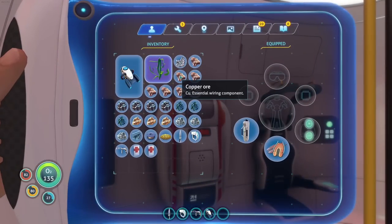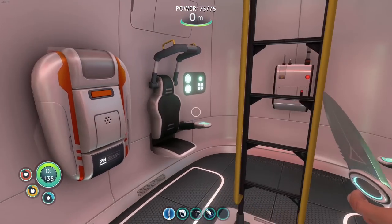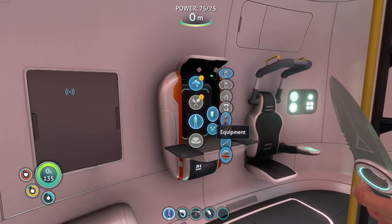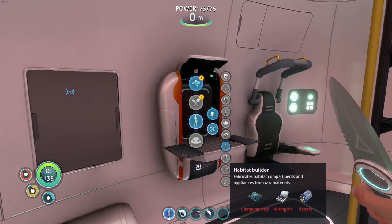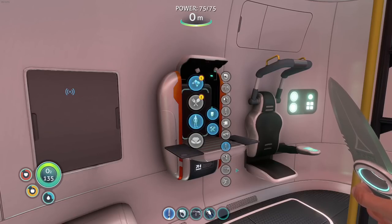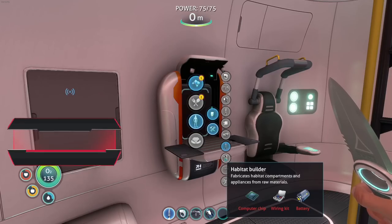We've got some copper ore, silver ore, and gold. I really want the habitat builder tool. We're gonna go for the habitat builder, scan a room, and get some base building done. So this is hopefully a base building episode — maybe, kind of, sort of.